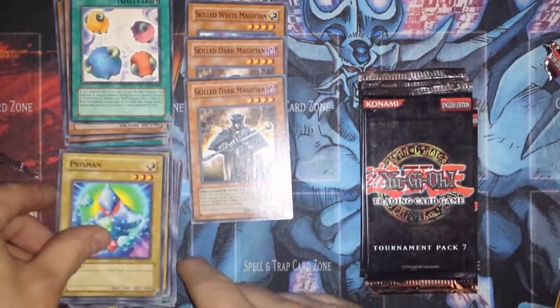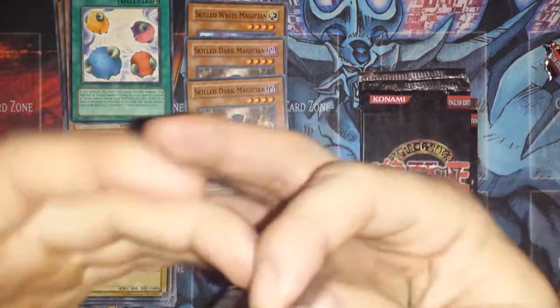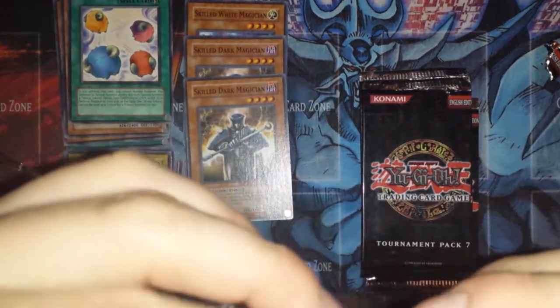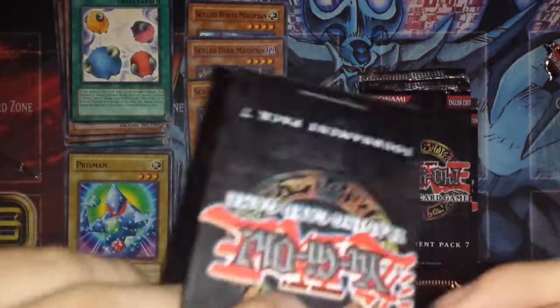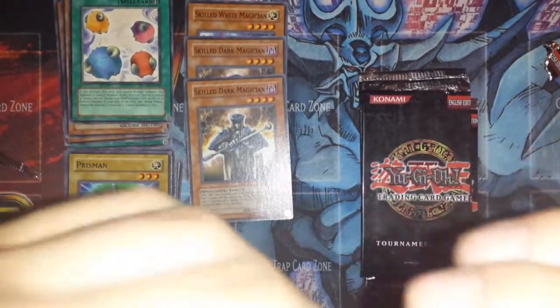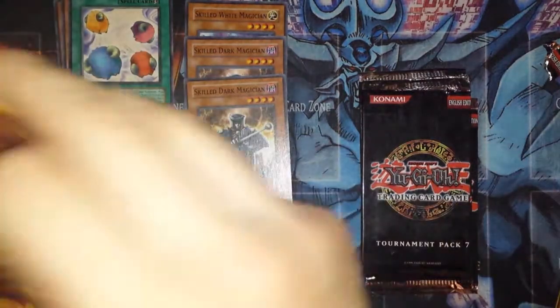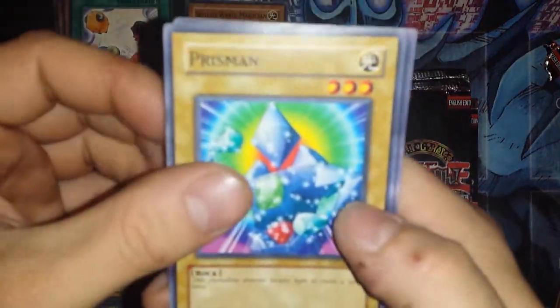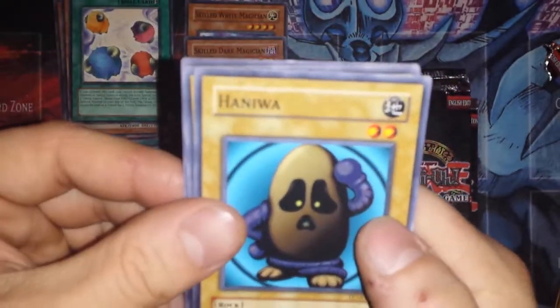Actually getting a lot more rares than I thought I would — maybe I will get a Super Rare, that would be pretty awesome. Almost opened it fully — I think that's another Prisman. Prisman, Soul Exchange, and Heiniwa.